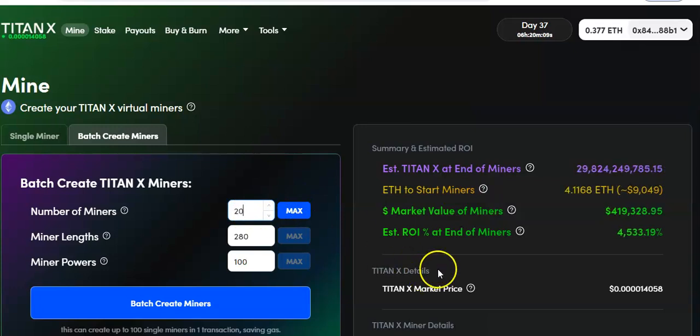If we do 20 miners, that's $400,000 — almost half a million. Let's do 30 miners — that's $628,000, getting close. Let's go 40 miners — $838,000. And 50 miners — $1,048,000! That is over a million dollars. So it's gonna take you right around 50 miners. That ain't bad at all.